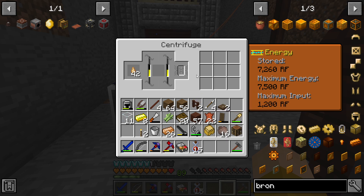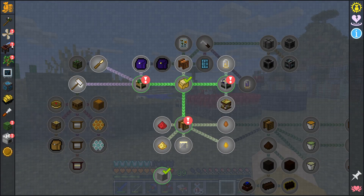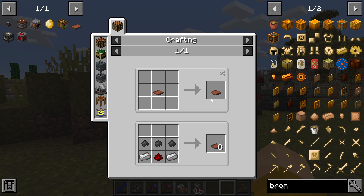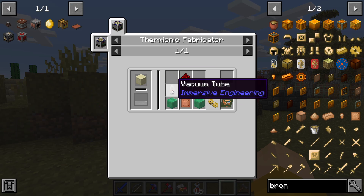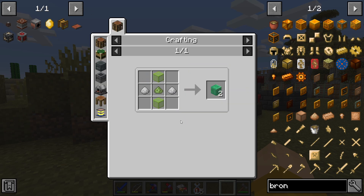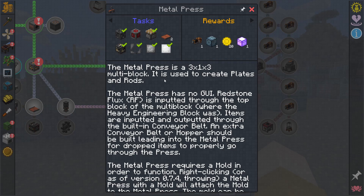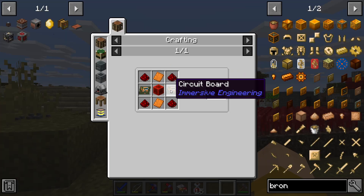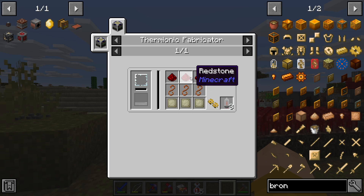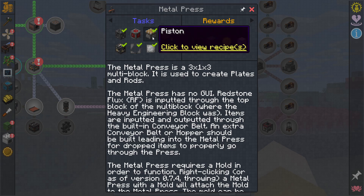We get two rubber per piece of sap. It takes three rubber to make a conveyor belt we need for the metal press. So I need to check what else is required. I need green dye — I think that might be easy to come by. The fabricator component needs to be done in the thermionic fabricator. I just hope I have nickel — that's probably an alloy I'll need to smelt. Should be straightforward.